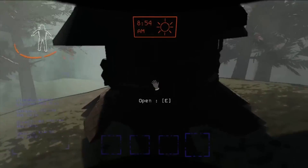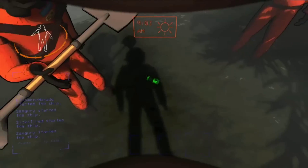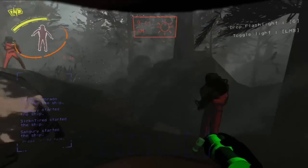To resolve this pesky problem and get back to recording your epic Lethal Company adventures, follow these simple steps: open Nvidia Shadowplay/software on your PC, navigate to Settings, look for the Desktop Recording option and disable it, then save changes and restart the game.